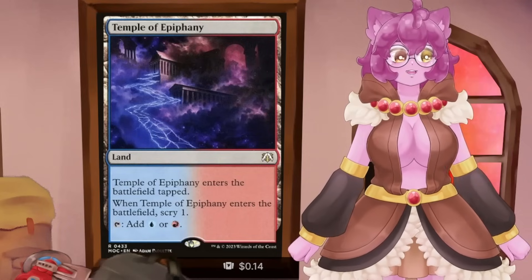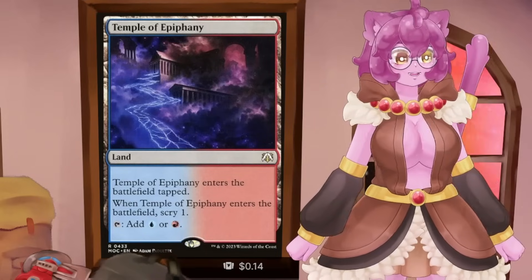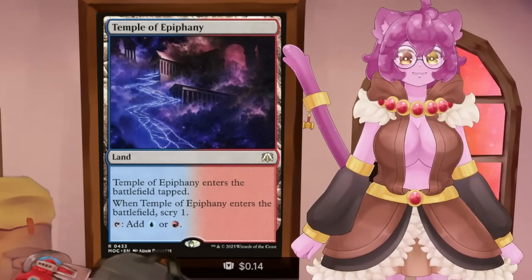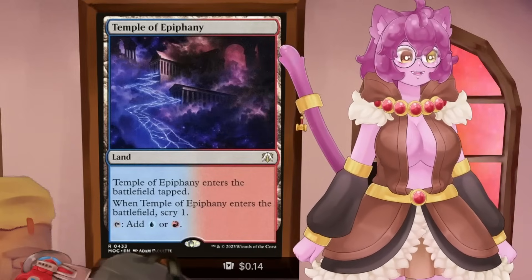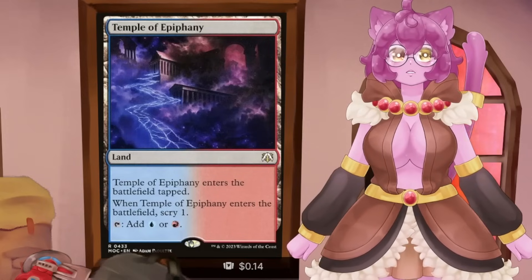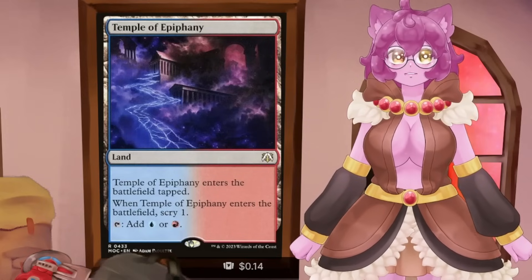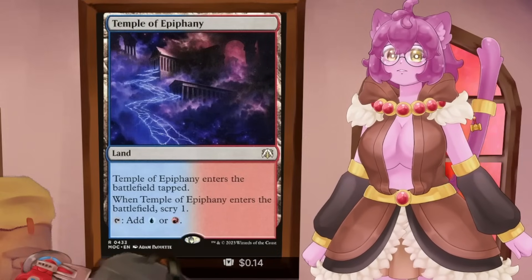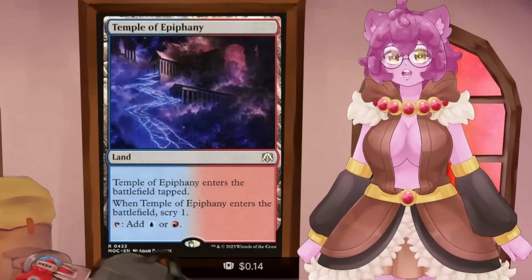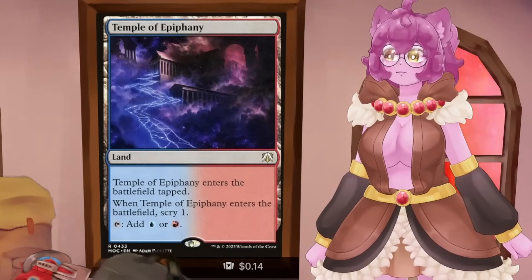Wizards loves temples, and the Magic player base loved them in Standard when they came out because in Standard, scry can be the difference between winning a game or getting flooded with dead draws. But in Commander, we've got plenty of options for that, and sometimes we can just wait on the other players at the table to make our life less problematic — so temples don't end up being as powerful for us.